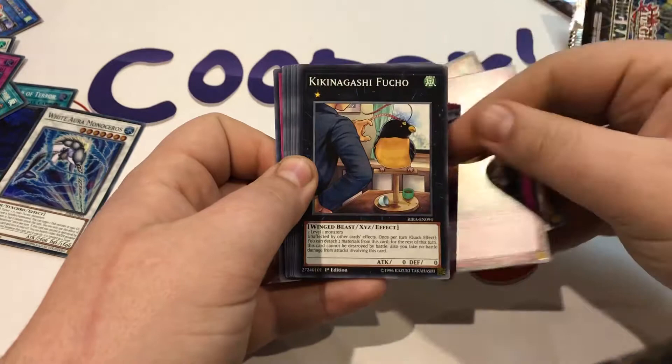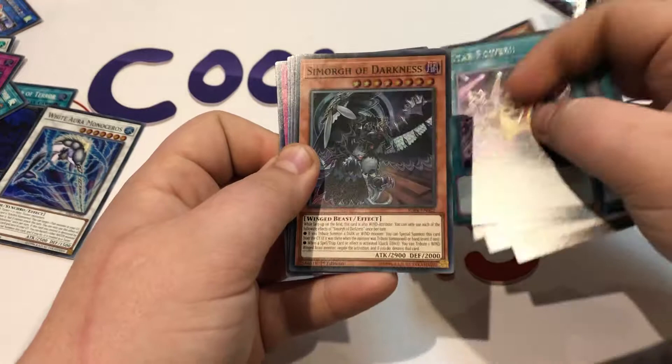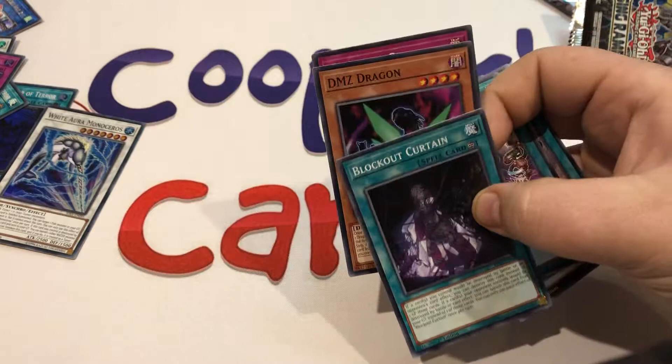All right, lucky last pack — let's see if we can get anything good to end the video. We've got Simorgh Severe, Fuma Wave, Kikinagishi Fusho — I'm probably butchering that, leave it in the comments if you know how to pronounce it better. Simorgh Roshi Channeling, Star Power, some more Bird of Darkness — that is beautiful and great to see for the deck. Block Out Curtain, DMZ Dragon, and Marincess Current to finish off the box.